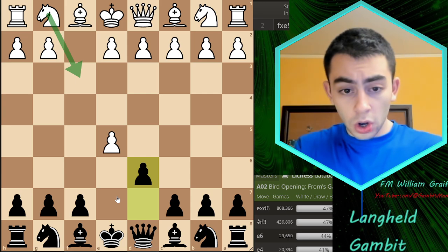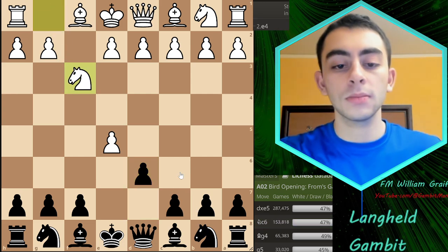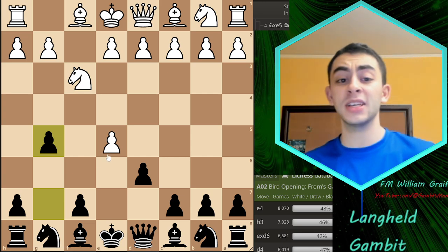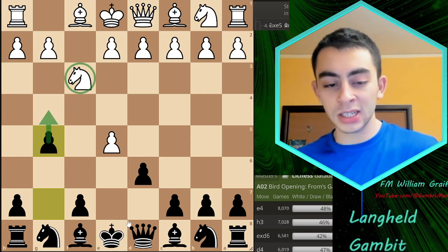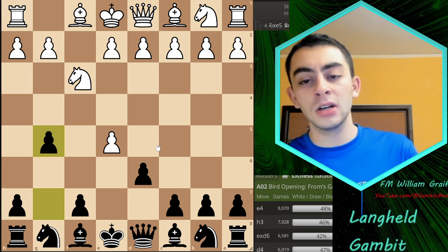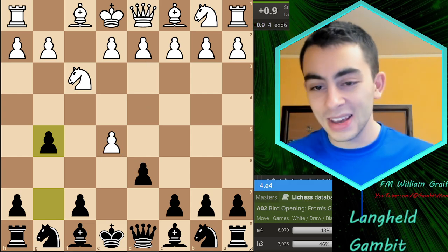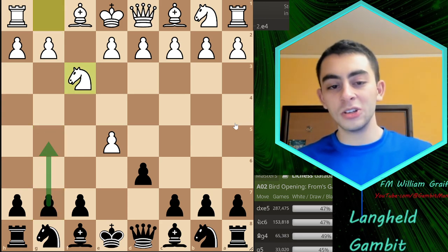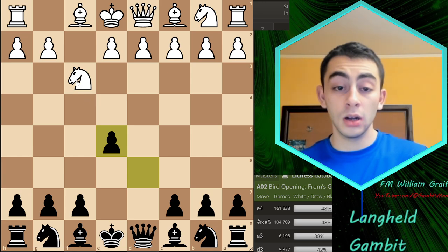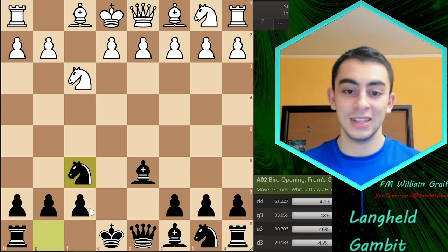Now I'll cover the other move — about half as common as exd6 — which is Knight to f3. I was researching the move g5, which I still think is really interesting: the idea is to play g4, which dislodges this knight, and you're trying to get Qh4 to happen or just get your pawn back. There are some interesting lines, though Stockfish isn't a huge fan — the refutation involves accepting the gambit with exd6. But I actually recommend the very simple dxe5.